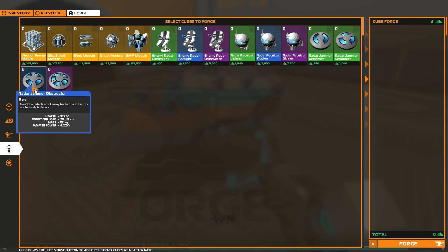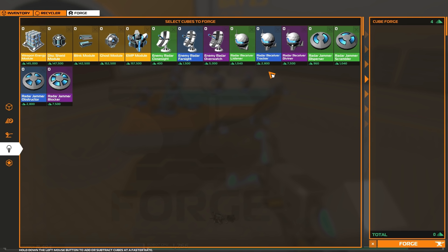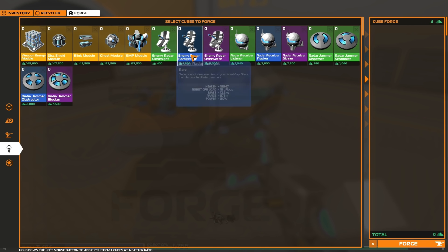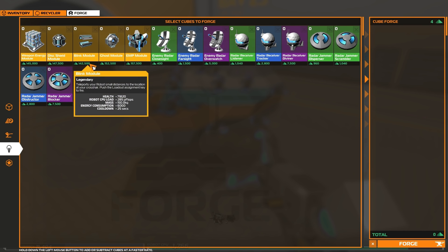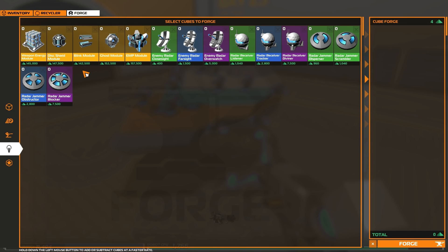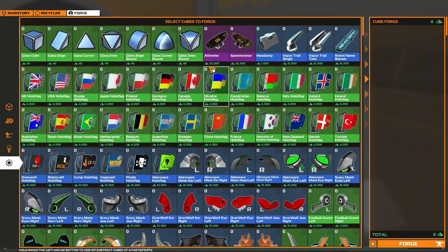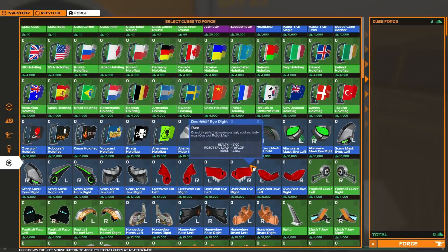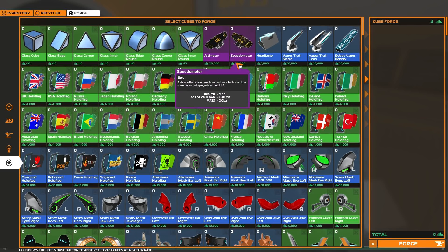Special parts are very unique parts that give your robot different abilities. Some help with recon on your radar, while others provide a temporary shield, blinking towards a long distance, and much more. The colors on each part are based off of rarity, which goes hand in hand with how many Robits are needed to forge that part. These parts can be quite pricey, but I don't recommend buying them right away as you still need a decent bot to make them useful.